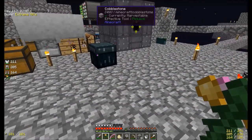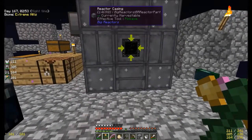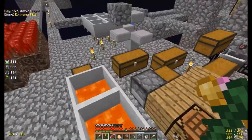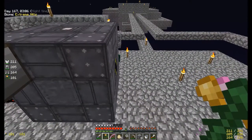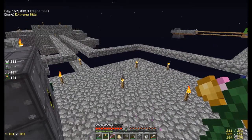Last time, I kind of died in the End with all my stuff and no ability to get back to it. I was freaking out, but I remembered after I calmed down that all my stuff went into a grave and it would not despawn. So I didn't need a way to quickly get from the spawning area in the End back to where I died — I just needed a way to get there safely.